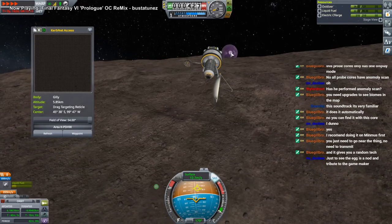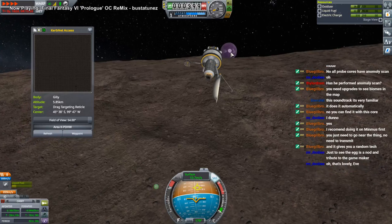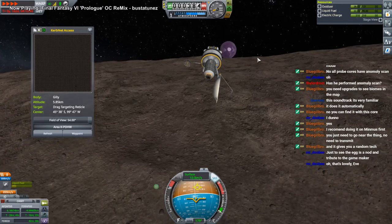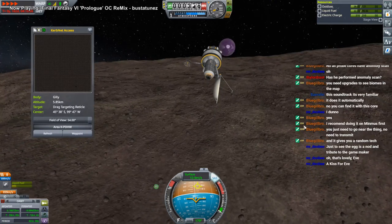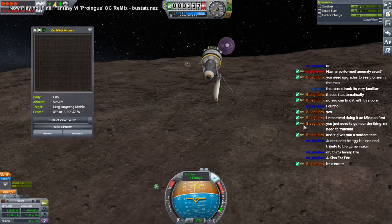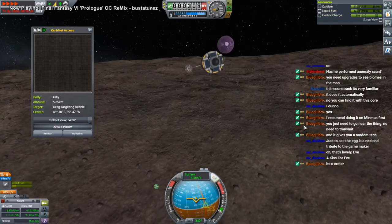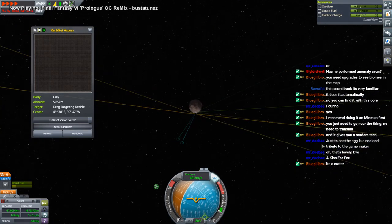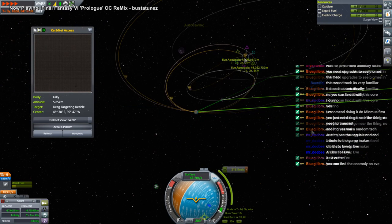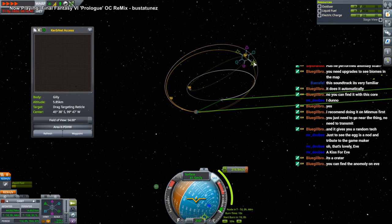There's like a dot right in the middle of that circle there on Eve — that's so tempting, I just want to go right at that. Shall we go to Eve instead? I think I would rather go to Eve. I know it's a crater, but it's a very suggestive crater. Landing directly at it would be very difficult in Eve's atmosphere though.